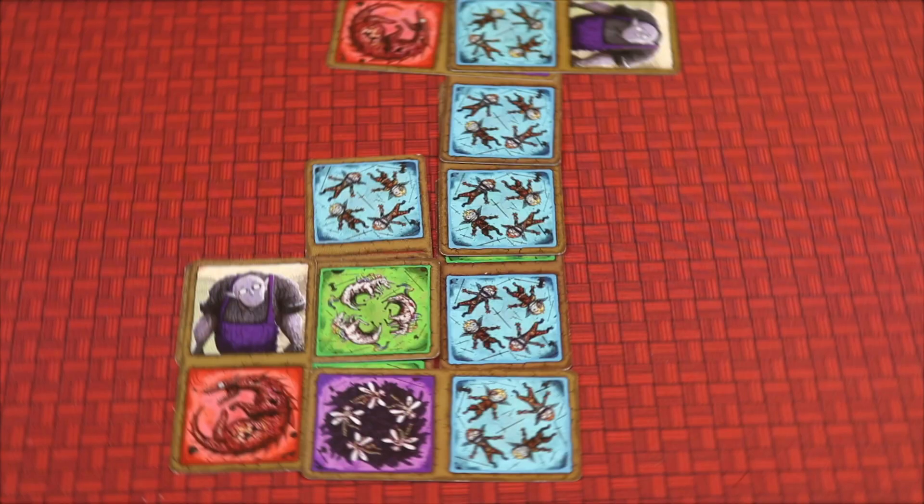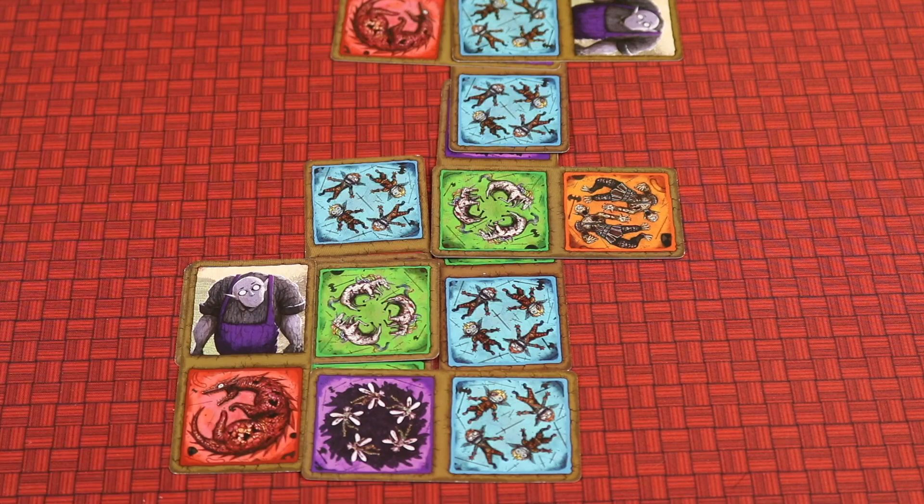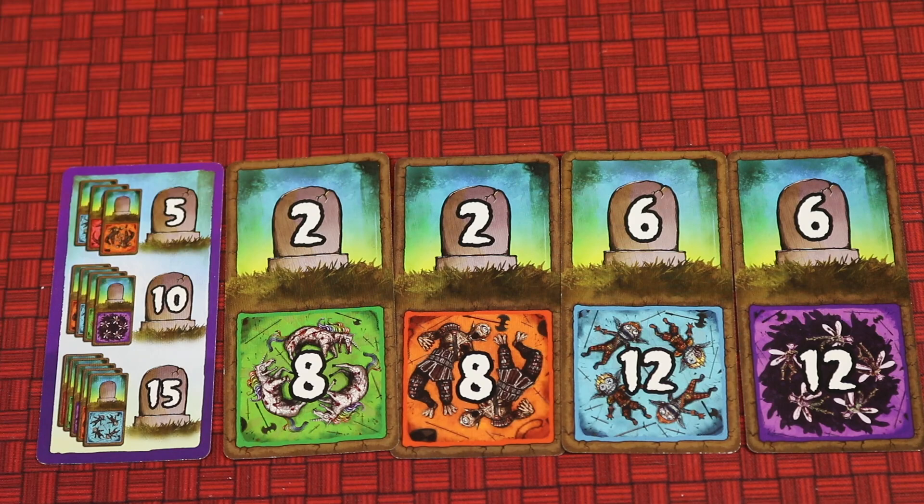Since you can only score each grave site once, after you score it you'll be cutting it off from other players in the communal graveyard. At the end you'll also be scoring bonuses for how many of the score cards you got.